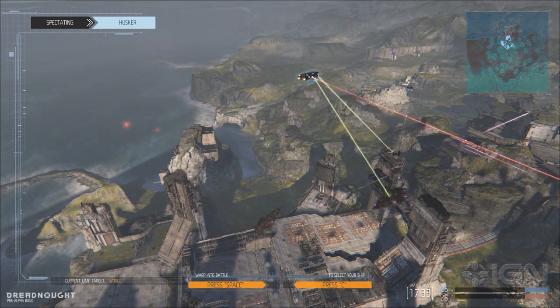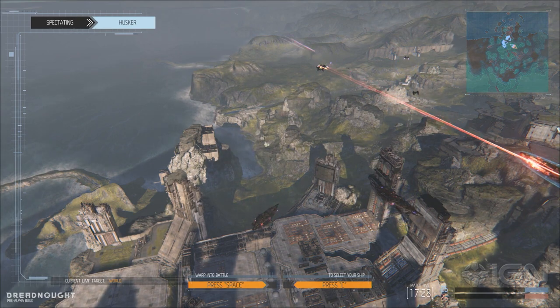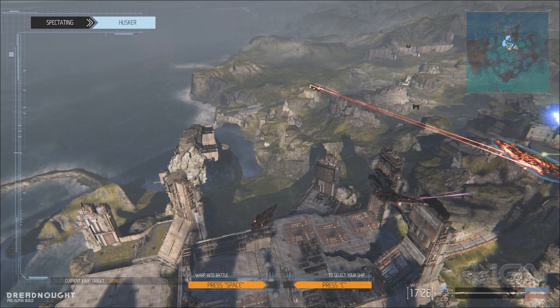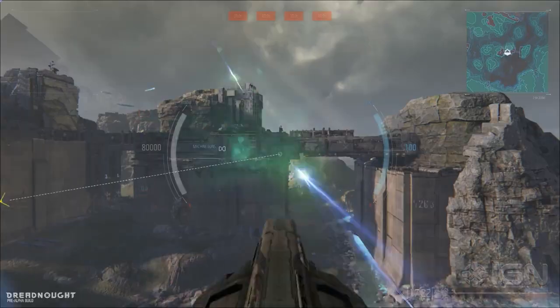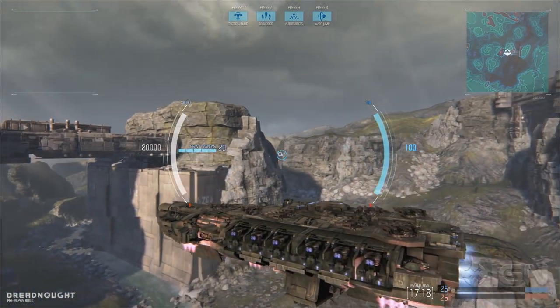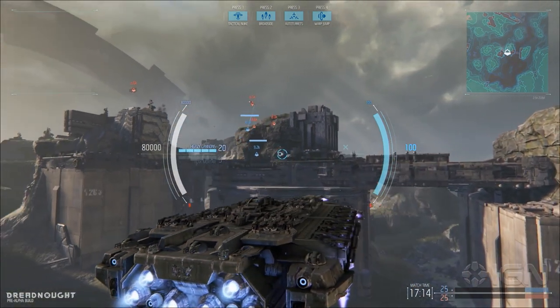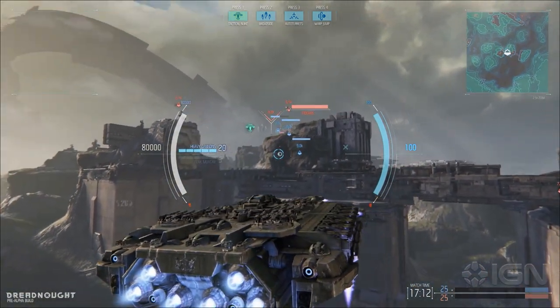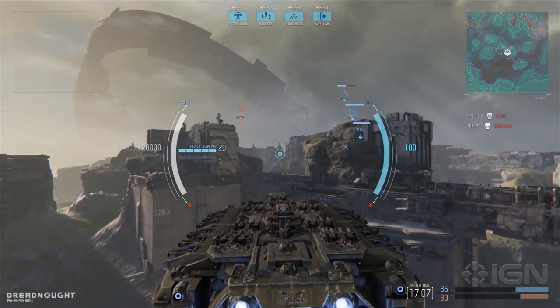So what kind of weapons could I have on my Dreadnought? In the upper section of the screen you see the four abilities that are currently the preset for this class. Those abilities will be fully customizable. At the moment you have the tactical nuke — it's a mid to long range weapon that's designed to scatter enemy formations, so area of effect.